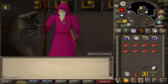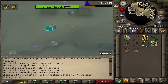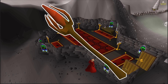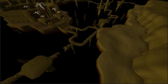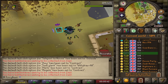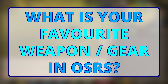Hey everyone, welcome back to another Iron Man from Scratch video. We've been smashing the skilling and money making grinds as of late, so it's about time to resume the quest grind and unlock some more content. We have our protection prayers and now we need some more gear for our arsenal, starting with the Iban staff. One of the most useful early to mid game weapons, especially on an Iron Man. What's one of your favourite weapons or pieces of gear in RuneScape? Let me know in the comments below.